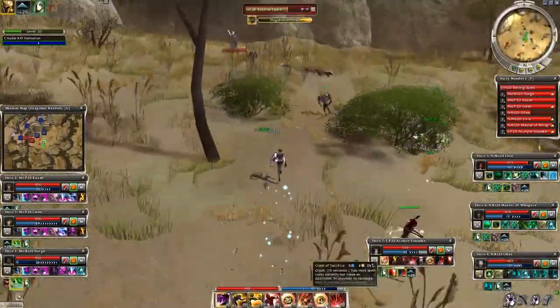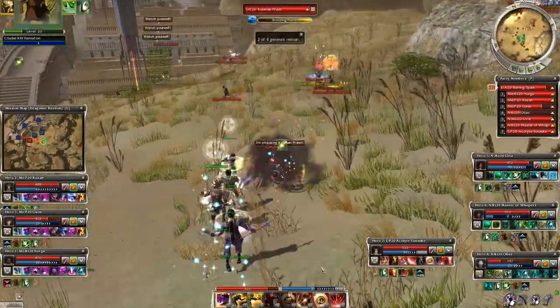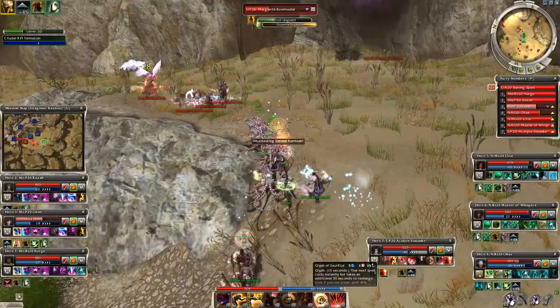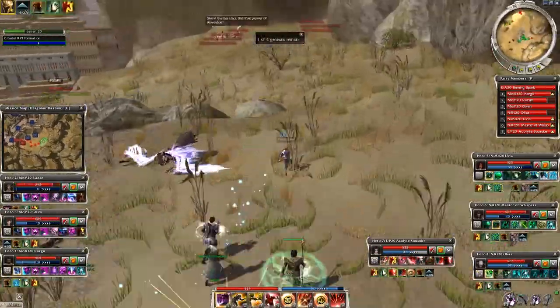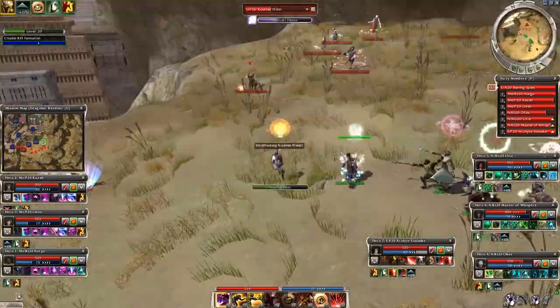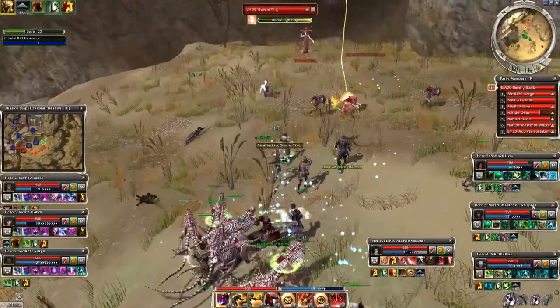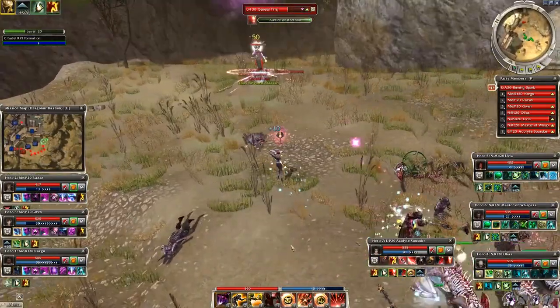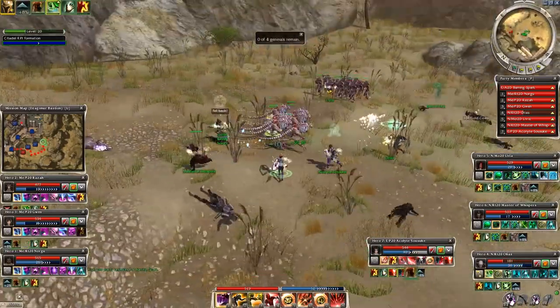Honestly, the alternative way looked simpler because I was not forced to check all 3 spawn points all the time. I think this is a great little trick if you are having trouble with the mission. I got the same time in both cases - around 7 minutes - and this is how to do Zagonor Bastion easily. Hope you guys enjoyed, good luck and see you next time!